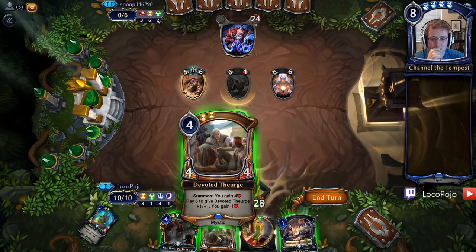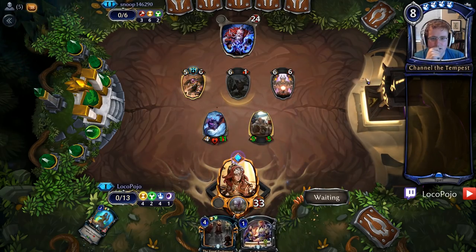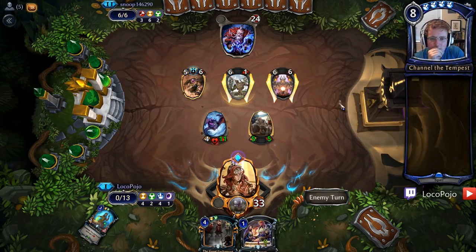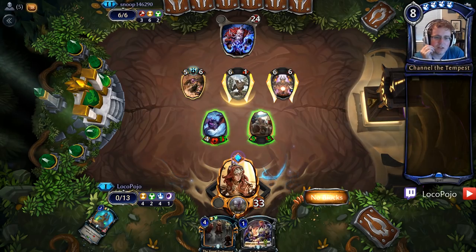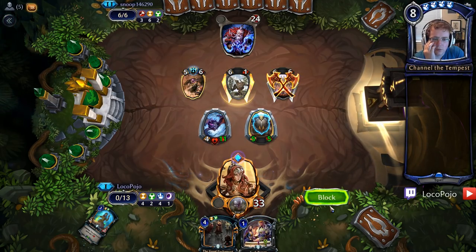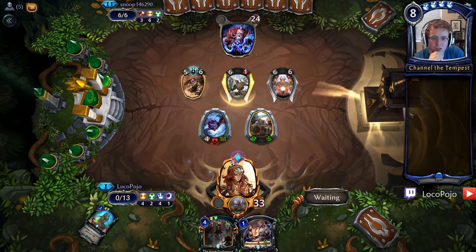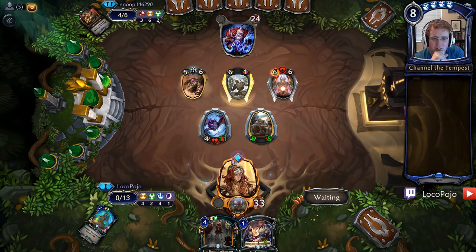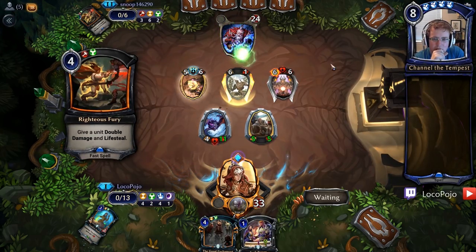Part of the vault takes out something. Devoted Theurge gets us up another two power. And now I've got a 4-11 and a 5-5 available. I can kill this Heart of the Vault. If he wants to kill the Black Sky Harbinger, he's got to give me two extra power to do it. And if he does that, then my Parliament's crazy. Double damage lifesteal is pretty cool — but that's not going to help him that much, because he's still dead.